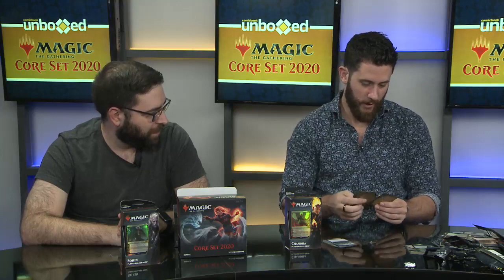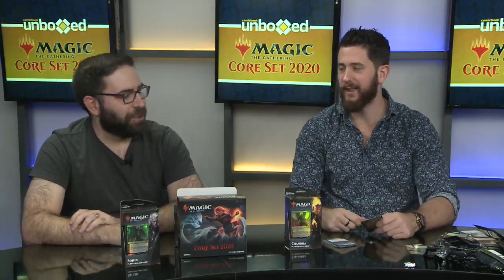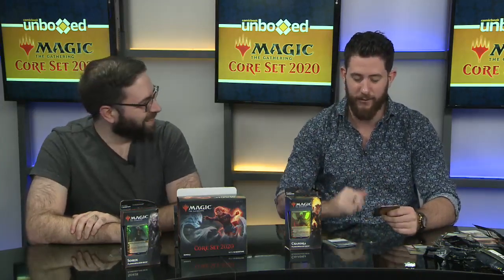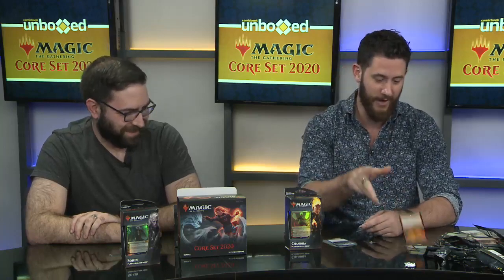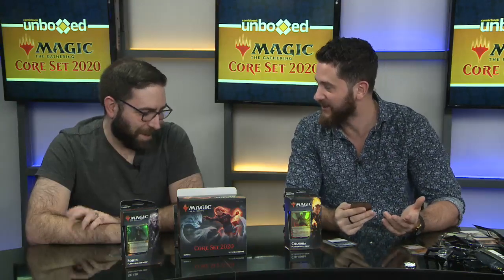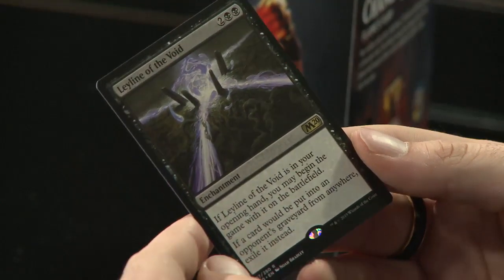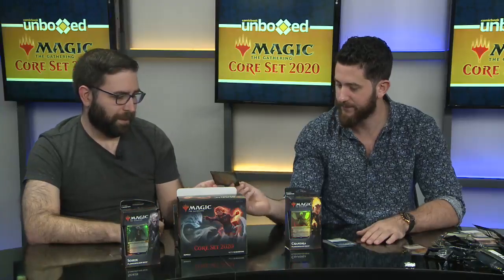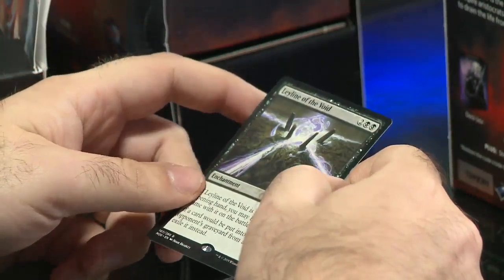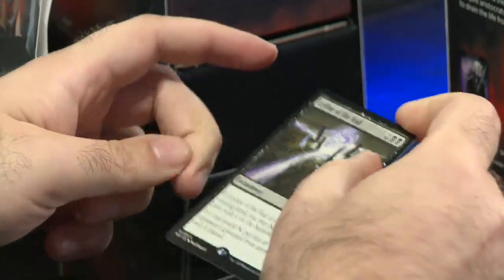Our black Leyline: Leyline of the Void. If it's in your opening hand, you may begin the game with it on the battlefield. If a card would be put into an opponent's graveyard from anywhere, exile it instead. Like the red Leyline, this is really good in mirror matches. Anything that uses black or other colors to pull things from the graveyard — even red-blue Phoenix decks that cast their Phoenix spells from the graveyard — this card shuts those decks down pretty hard. A good one for the sideboard.